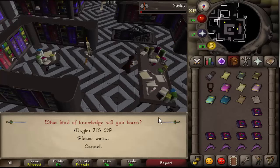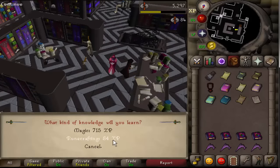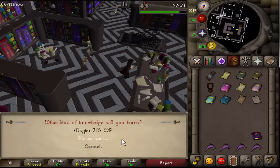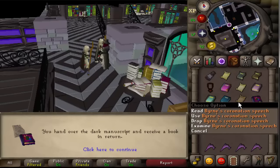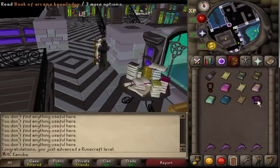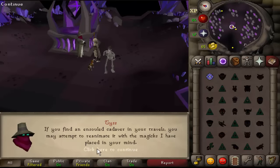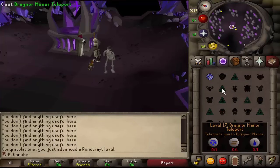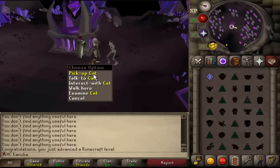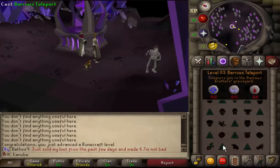Once I get the spellbook I'm going to start doing some runecrafting because going back to the mage bank to buy runes would be really dumb given all the progress I've been making. Just got the spellbook swap — nice! Not only can I teleport to the mind altar with this spell, but I can also teleport to west Ardougne for whenever I need to turn in cats for death runes. It's a win-win, and when I get my magic level to 83 I can use Barrows Teleport.